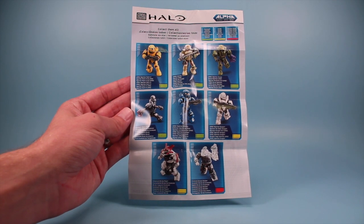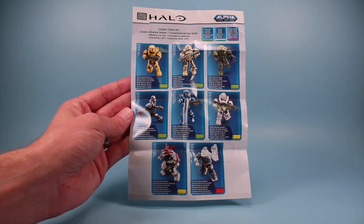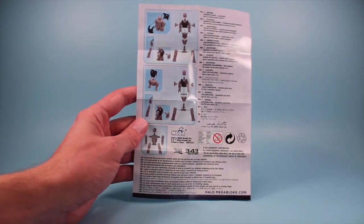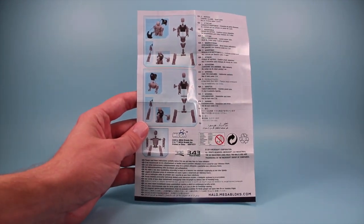Each pack contains the standard guide of characters with green for common, yellow for rare, and red for ultra rare. On the other side, it shows you how to build the figures, even though the little build guide looks nothing like the guys you get.